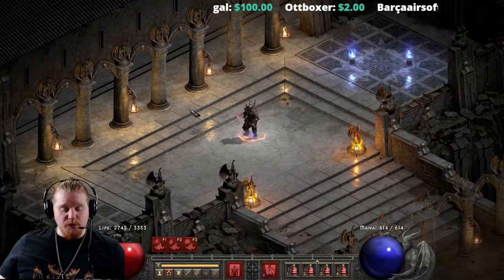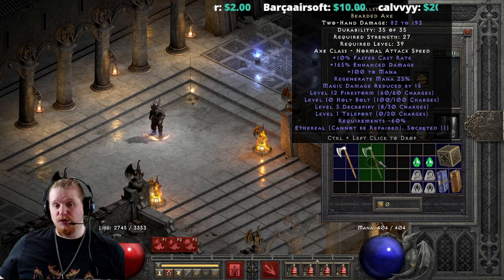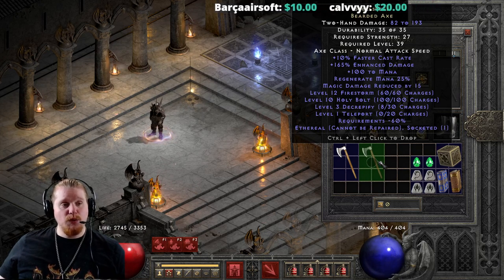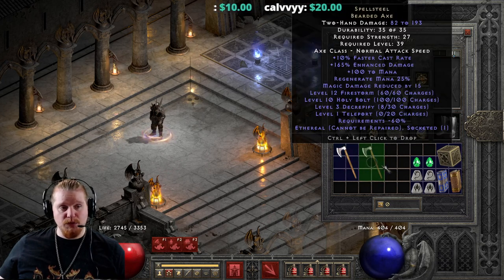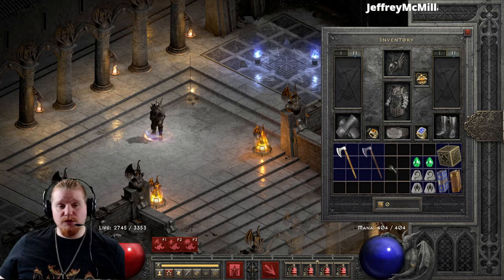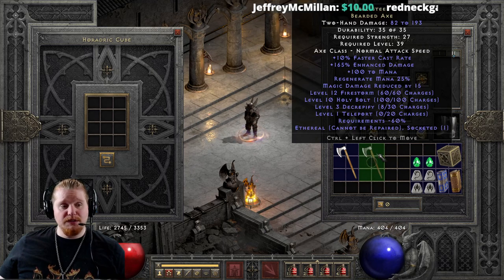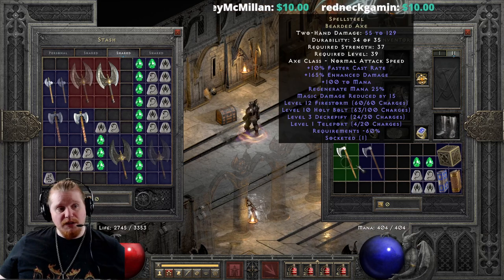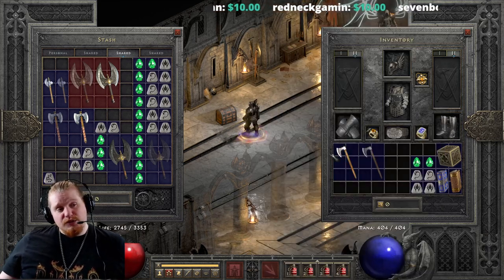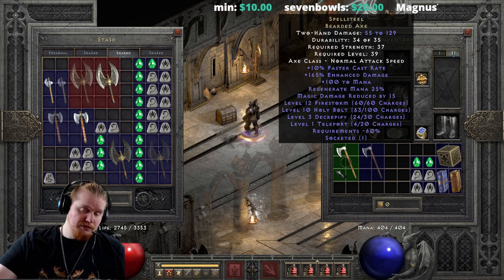The recipe for repairing an item and recharging the item are two different recipes. Before we get into that, let me cover the ethereal version real quick. The ethereal version is 82 to 193 damage instead of 55 to 129. It has 27 strength and it's level 39. 27 strength is like absolutely nothing — most characters can utilize that even without putting a single point into strength, which is kind of crazy. The other thing about the ethereal item is that you can't really repair the charges, which is a big downside of this particular weapon, because there's no reason to have it if you're not going to be utilizing the charges, and usually by the time you get to level 39, you've got something else lined up.